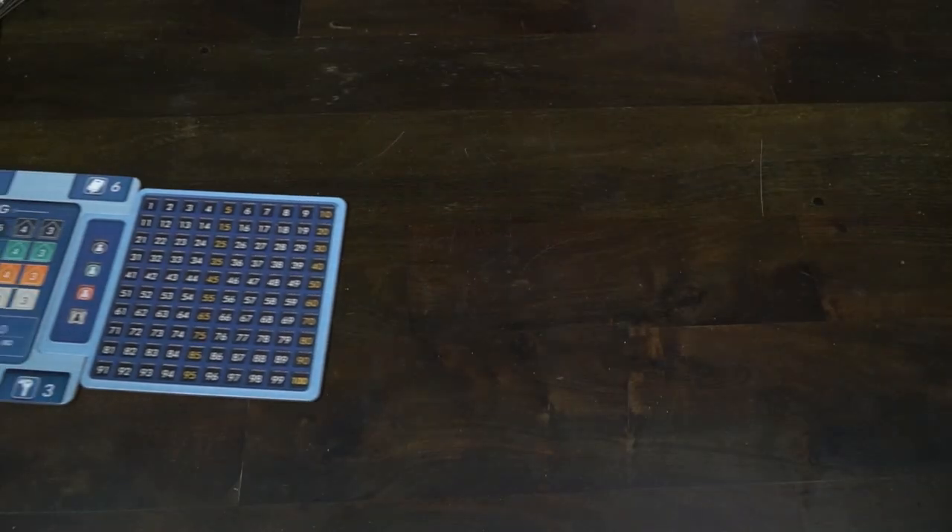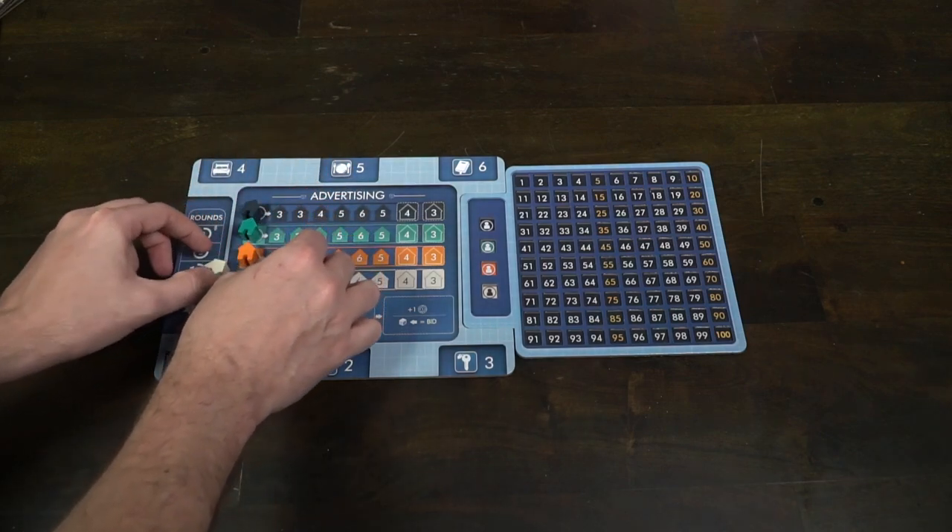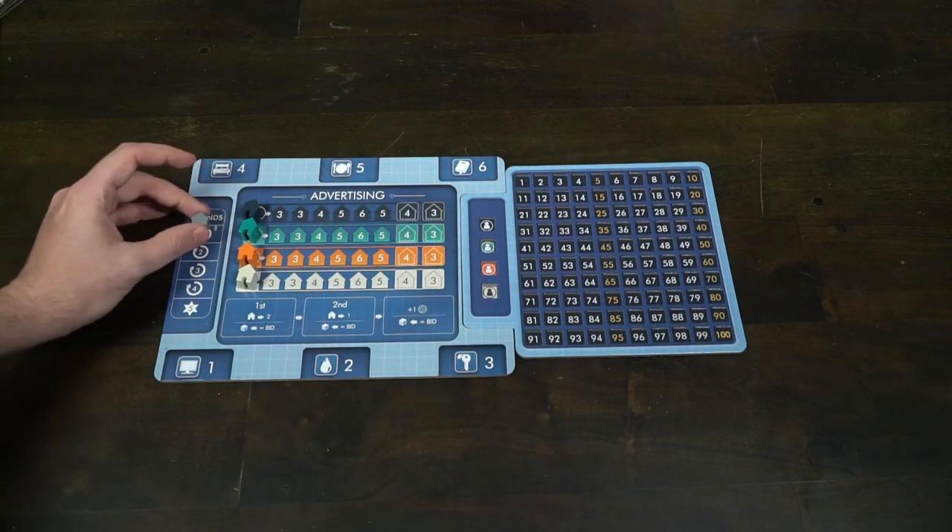I'll explain the setup, how to play, and of course our review. To set up Dice Manor, the first thing you do is take the main game board out and place it in the center of the playing area. Then you will attach the scoring section right next to it.